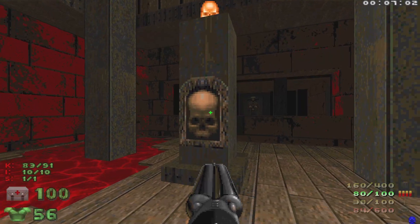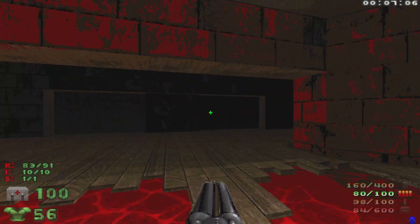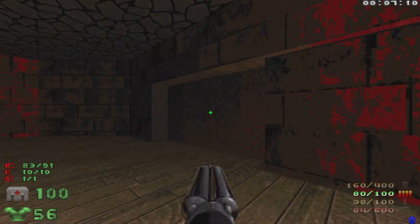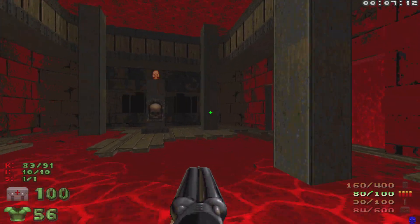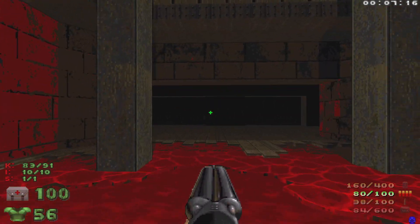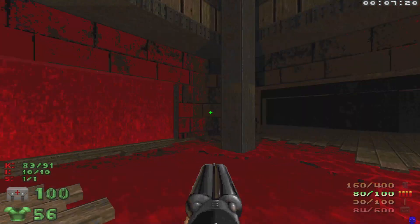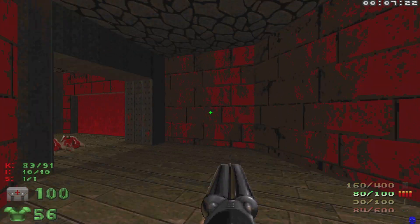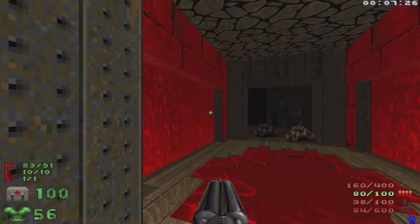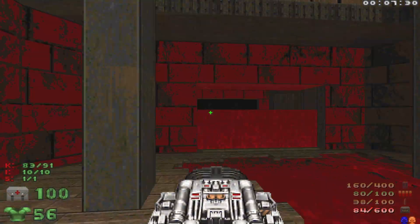We have a switch here which is going to lower the yellow key. It's also going to lock us in and open up all of these firewalls. We're going to have Barons, Revenants, an Arch-Vile — all kinds of bad guys. The best strategy: hit the switch, wake up the Arch-Vile, head around, get everything in the middle, then take out the Arch-Vile. Let's grab the yellow key.